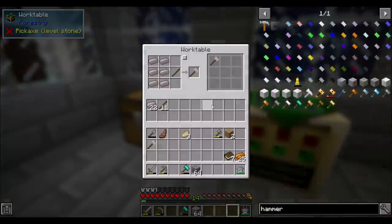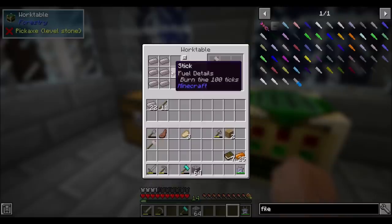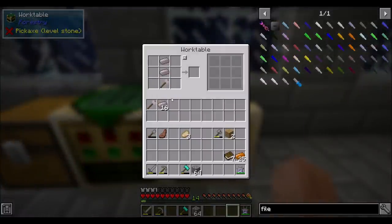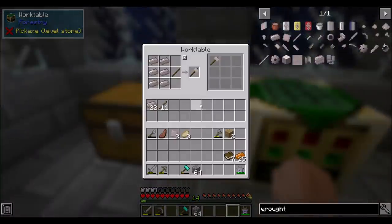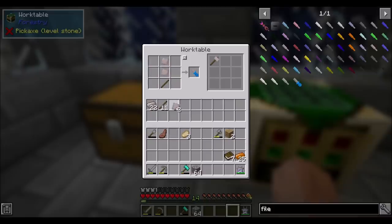That's nifty. We need a file. So to make a file, we're going to need two plates. So let's take our hammer and some of our wrought iron here. Wrought iron plate — is this shaped? It would appear to be. Cool. And then file. So now if I want to make this, I do that. That will be useful for us.